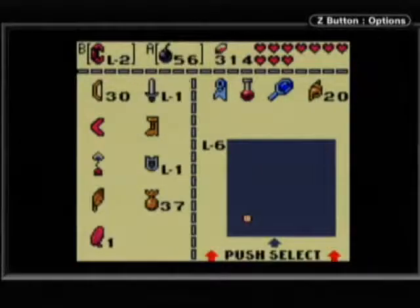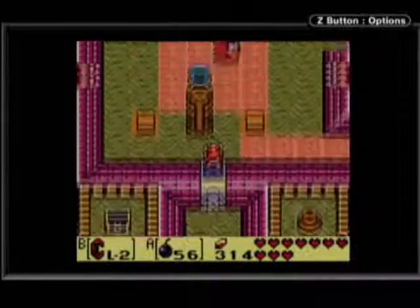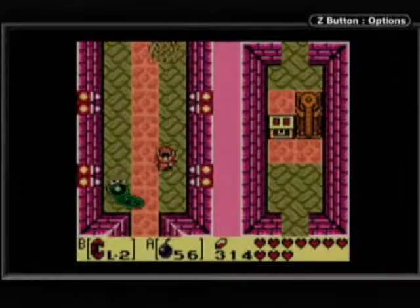Here is the dungeon treasure right off the bat — it is the Power Bracelet Level 2, which makes us so strong we can lift a whale! That's why they put whale statues in here, which took me forever to realize that that was a whale statue.